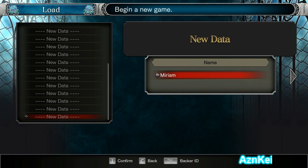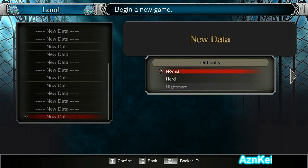Name: Miriam. For those who didn't know, Miriam is the main character of this game, which is a girl, by the way. Difficulty: normal, hard, and nightmare. Nightmare seems that it needs to be unlocked. I'm gonna go with normal because it's the default difficulty. Since this is my first time playing, I just want to make sure I'm doing things right, so I don't want to take too much risk.